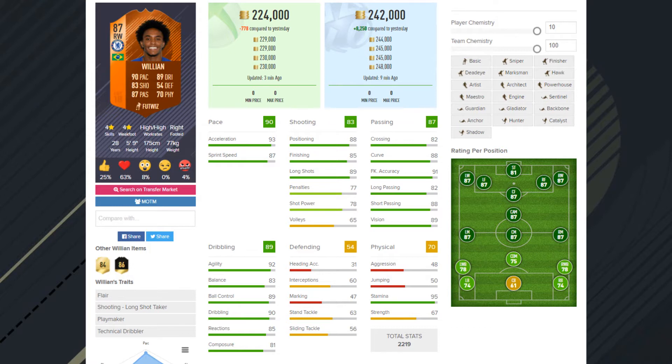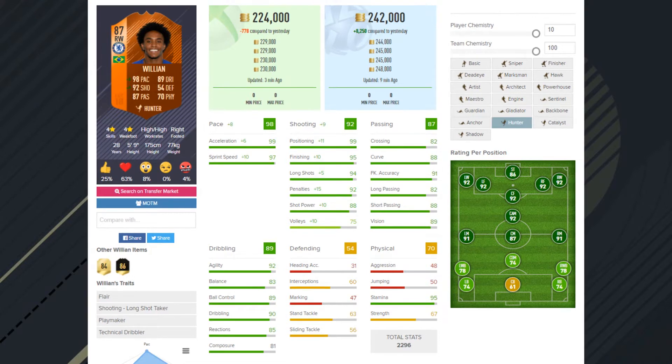The only yellow stat in that area is volleys, which we'll increase. I put a Hunter card on him because I wanted to improve his pace to the point where he couldn't be caught by anyone, and I wanted to increase his finishing so that in vital moments he could put the ball in the back of the net.